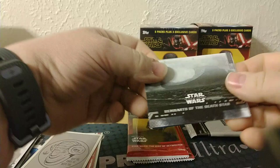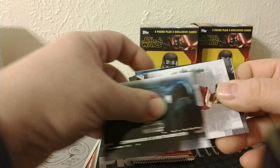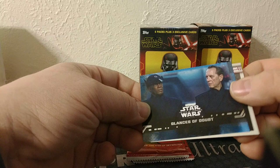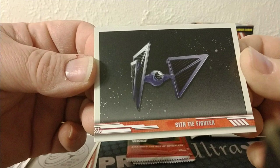Pack three. Remnants of the Death Star on one of the moons of Endor. Commander Darcy's speech. Zori Bliss. And then Commander Darcy. Then a blue parallel — Glances of Doubt — and again, not numbered. And then the new Sith TIE Fighter. Kind of crazy, the design of it.